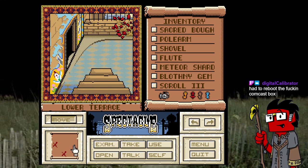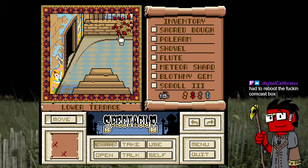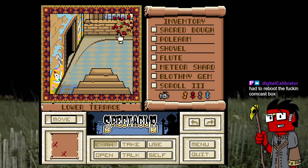Let me think. It also feels like I could go this way, but it's not allowing me that option. Oh hey, that's the same kind of flowers you had on the outside of the monastery — red leafy plant. Lower balcony area rests upon the water's edge, it overlooks a vast sea. This mural is all damaged. Man, I was hoping this was a circus thing — I like circuses.